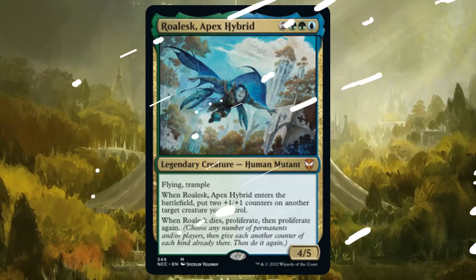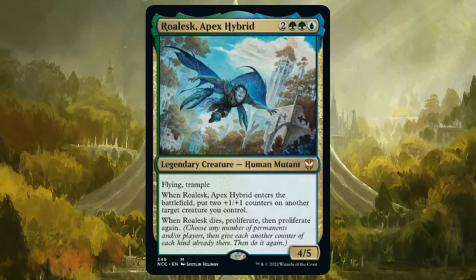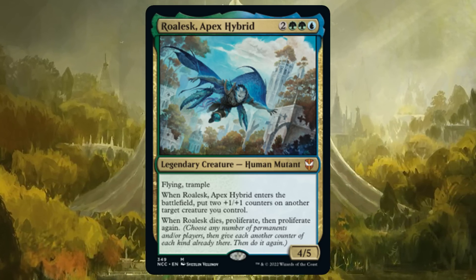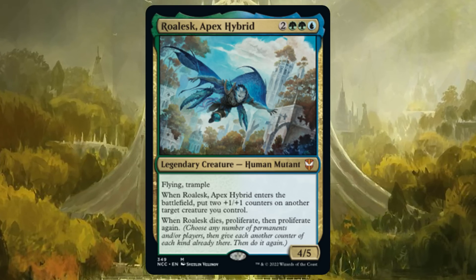I've got one more commander that is underplayed and underappreciated — you should check out Roalesk, Apex Hybrid. Roalesk Apex Hybrid is two green, green, blue for a 4/5 legendary human mutant with flying and trample. When Roalesk enters the battlefield, put two +1/+1 counters on another target creature you control. When Roalesk dies, proliferate, then proliferate again. I think people were put off by Roalesk because when he was initially released, that proliferate-proliferate didn't work very well — you had to send him to the graveyard to get that trigger. Now that's not the case — go back to the command zone and still get that double proliferate.